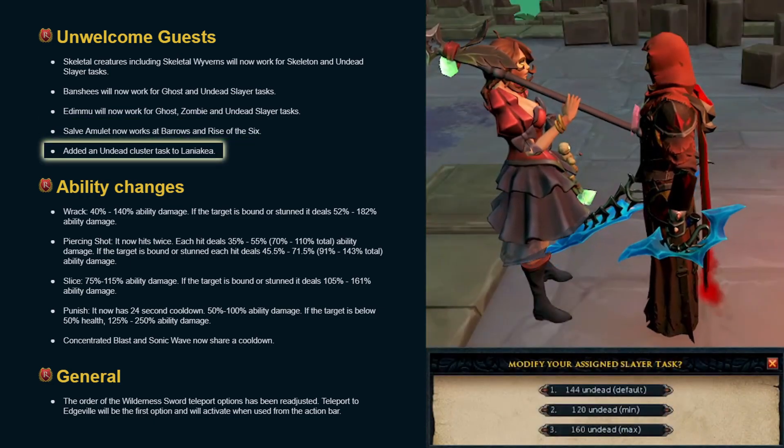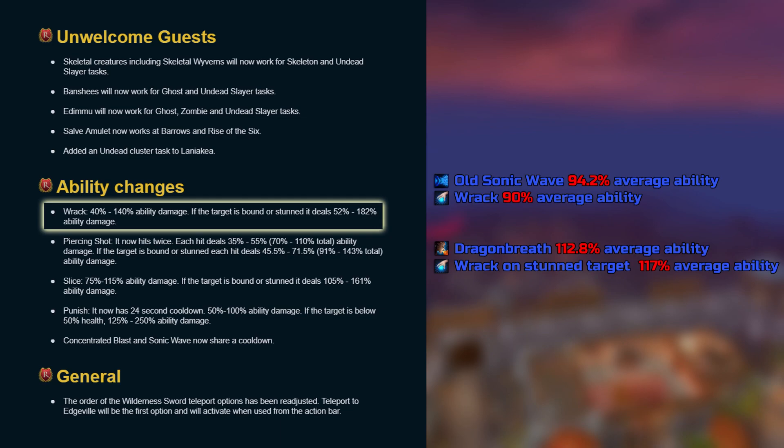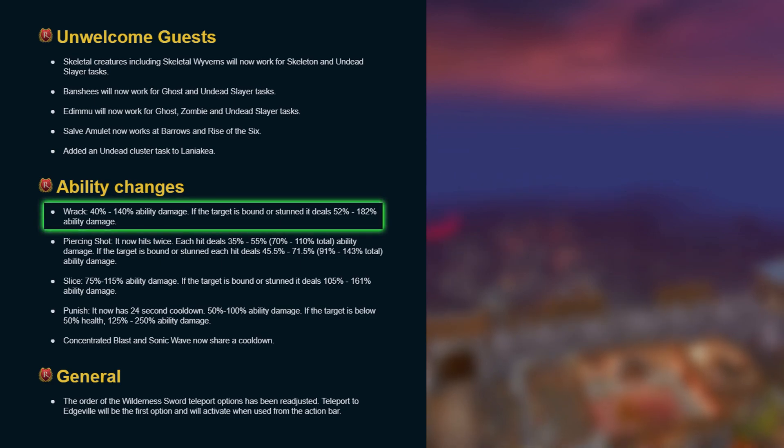Added an undead cluster task to Anakaei. Rack now deals 40-140% ability damage. If the target is bound or stunned, it deals 52-182% ability damage. Just a disclaimer before I go into any of these ability changes: I'm just looking at raw damage without taking into consideration additional effects or situational use cases. So take everything with a grain of salt.